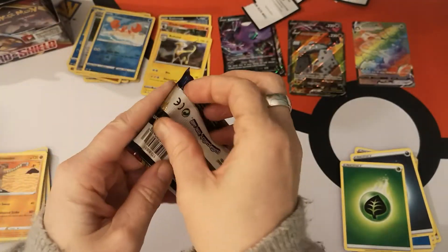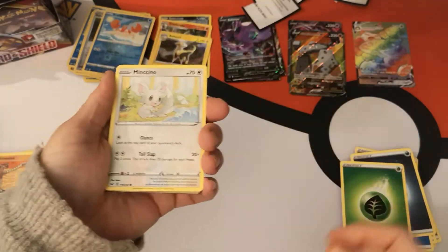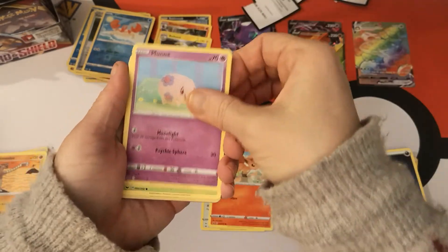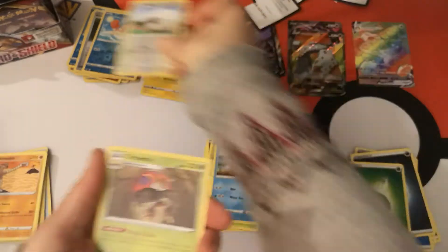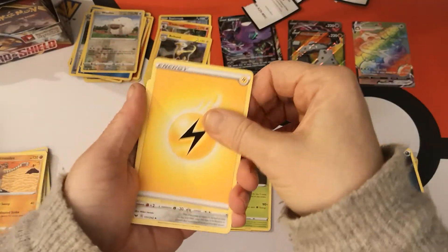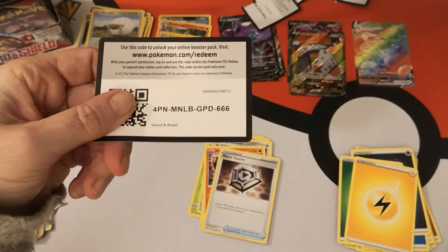There's bound to be more — we've got lots of packs to open. We have a Minccino, Vulpix, Munna, Roselia, Turtwig. Reverse Holo Wooloo and an Orbeetle regular rare. We have a Lightning Energy, Ferrothorn, Heatmor, Metal Saucer, and there's your code.